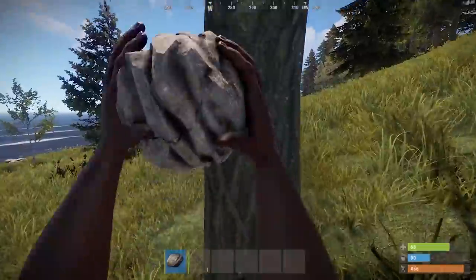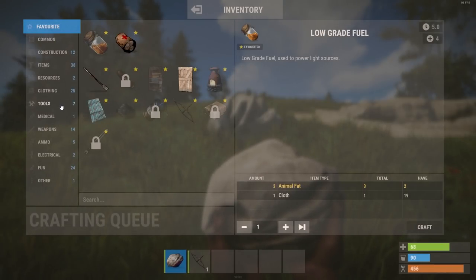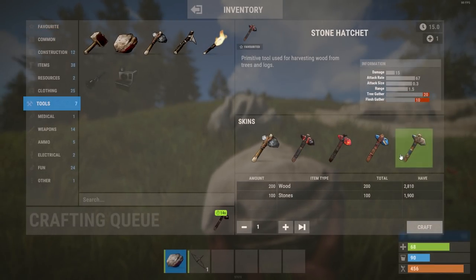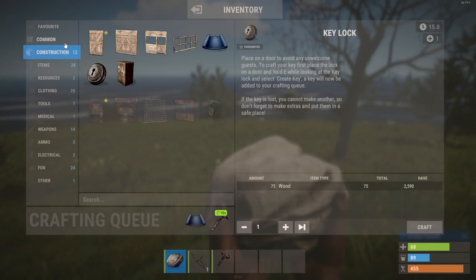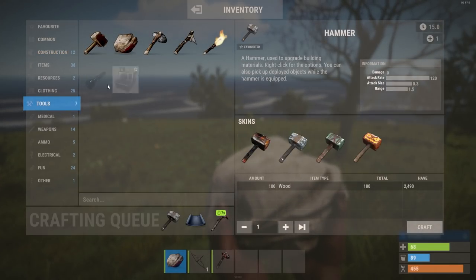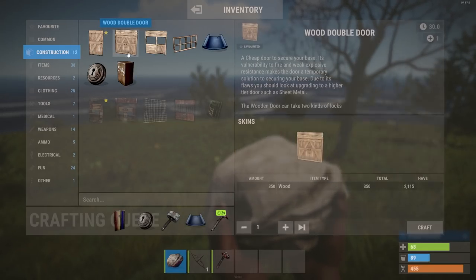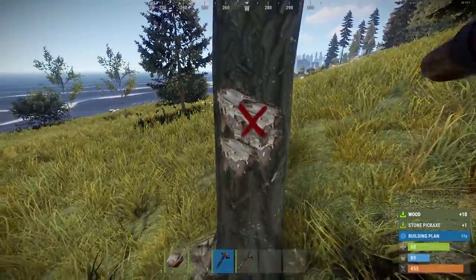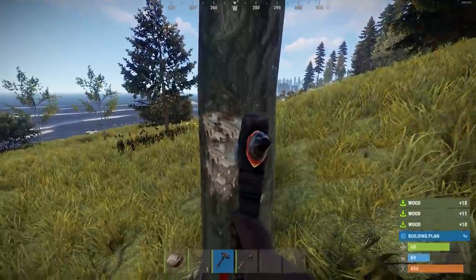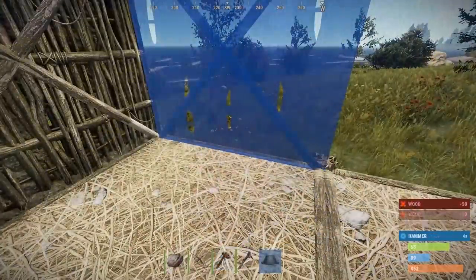Now, you've found the location you want to build in. Time to grab some wood and some stone. Craft yourself a stone hatchet and a pickaxe for quicker gathering and get yourself to farming. As you go, make sure to craft yourself a building plan, a hammer, a door, and a lock. You're also going to need a tool cupboard. You need a building plan to build and a hammer to upgrade. The door and lock are pretty self-explanatory, but a tool cupboard locks in the radius of your building privilege. Within this space, other players cannot build or take what you put down, otherwise known as your deployables.